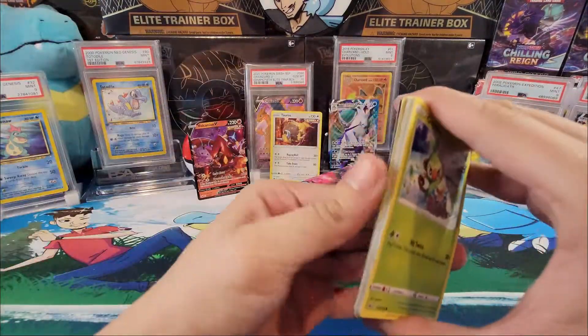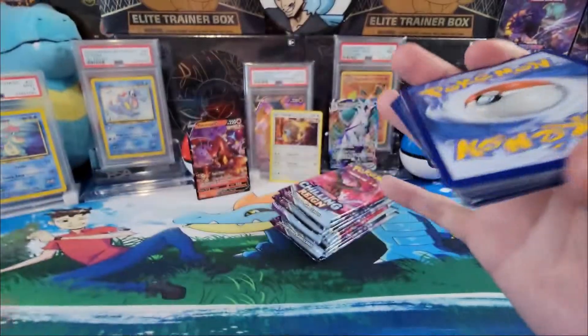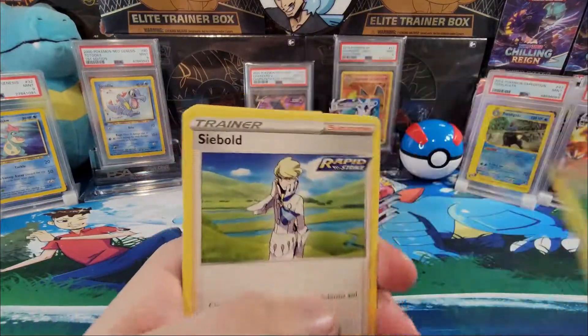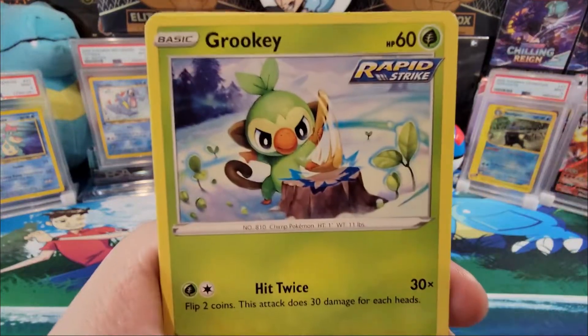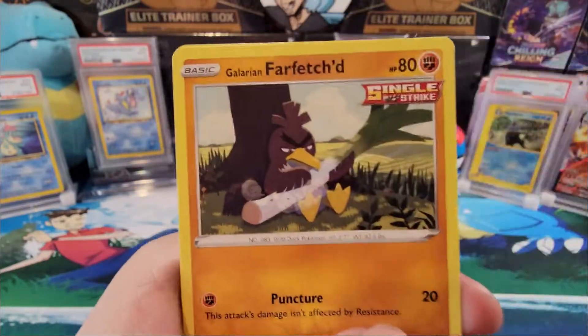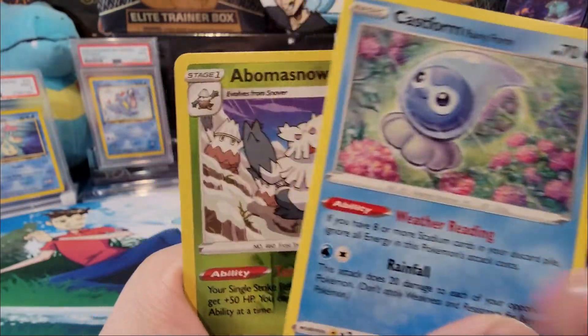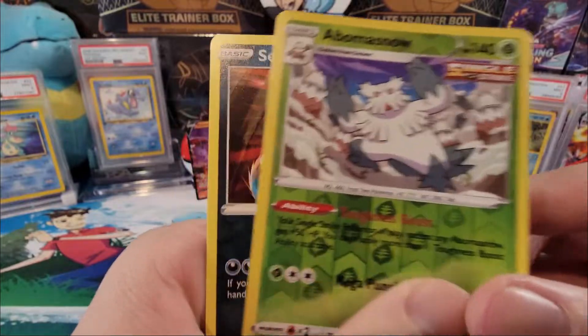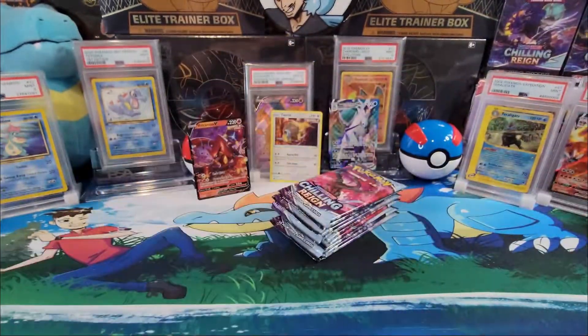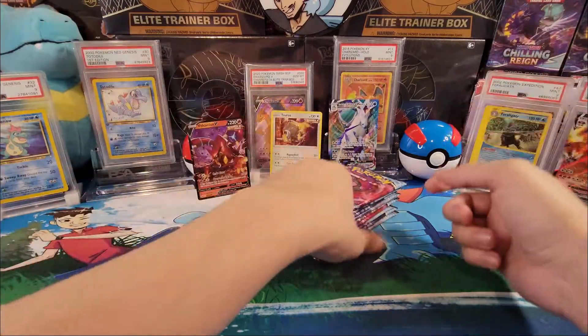We already saw the color — there's the code card. Leaf energy, Sableye, Kirlia, Agatha, Croagunk whacking his little stick, Sneasel, Weedle, Kilowattrel, Far-fetched Castform Rainy Form — reverse hollow — Abomasnow, Abominable — nothing notable.